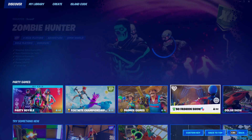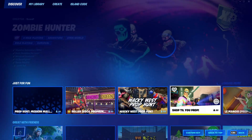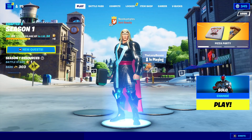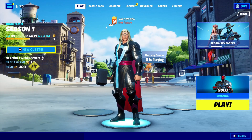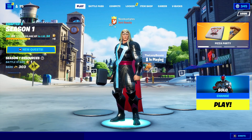Go into Play and change to a game mode that is made by Epic — I'm going to go with Solos. In Solos, go ahead and get into a game. In that game, all you gotta do is kill at least one person. After that, play the game until the end. When you die, stay in the game until the game kicks you out — do not leave the game.